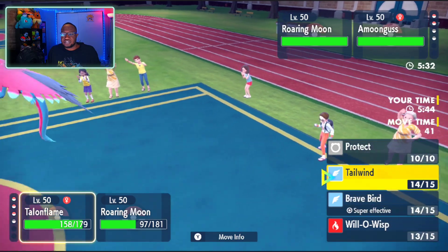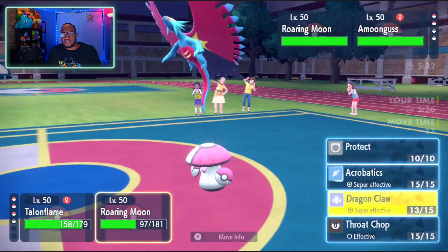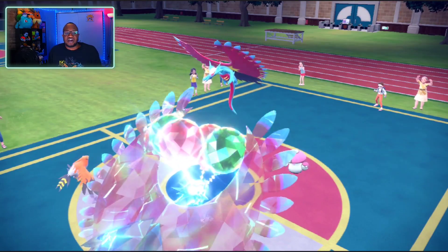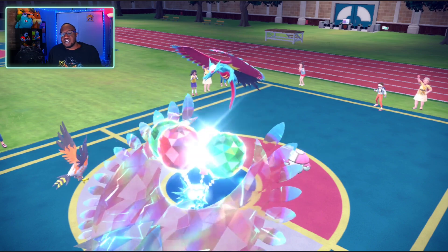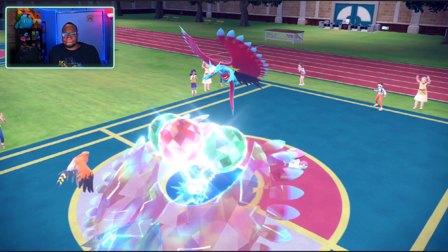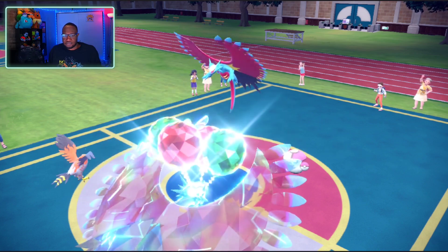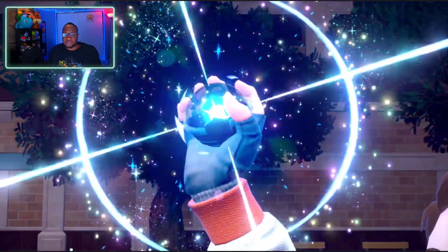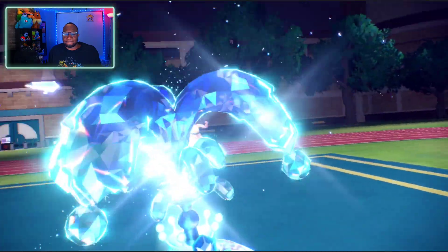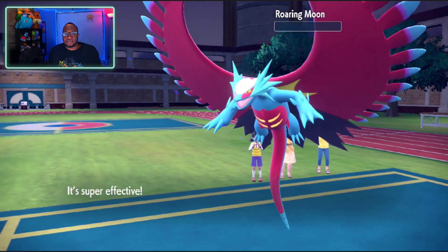I'm going to Tailwind to ensure that I can outspeed, then I'm going to Acrobatics. Their Amoonguss — actually no, I'm going to go for Dragon Claw on their Roaring Moon here. But Amoonguss could use Rage Powder — I forgot, I'm so dumb. I should have gone for Acrobatics on the Roaring Moon to account for the Rage Powder play. Now who Terastalized here? The Amoonguss — yes! Awesome Possum. And two Water-type — okay. Tailwind! Hopefully no Rage Powder... nope, no Rage Powder! Sweet, sweet KO. And now what are they going to do? Spore? Yep, go for Spore.